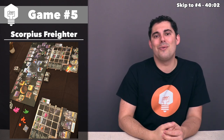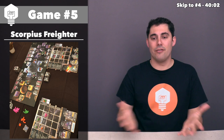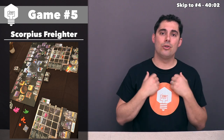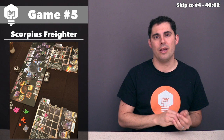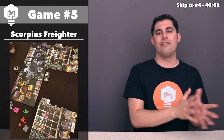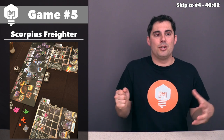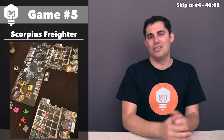I want to say that if you play Scorpius Freighter, it is my personal opinion that you should always play with the variable asymmetric cockpits instead of the one pre-printed on the board. I played with the pre-printed one many times and felt it skewed the game too much towards equipment, with people ignoring storage facilities. But when I played with the different cockpits, that wasn't the case and everything balanced out really wonderfully. The game genuinely leveled up when I added that variant, along with the drafting variant — though you should probably play a couple of games before trying the draft.